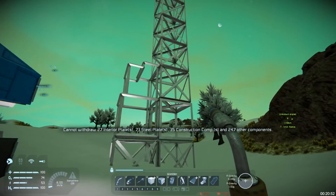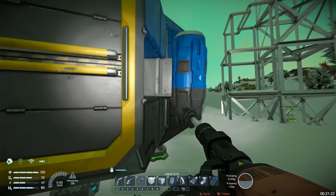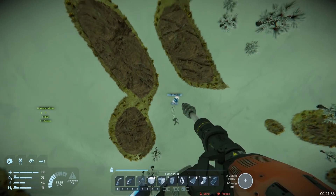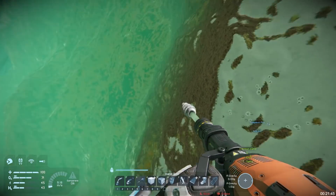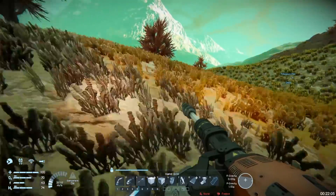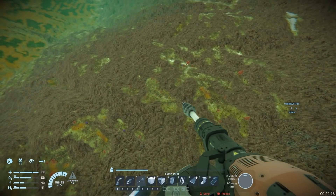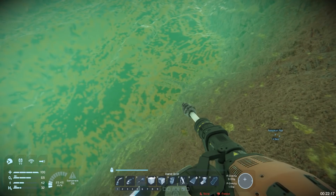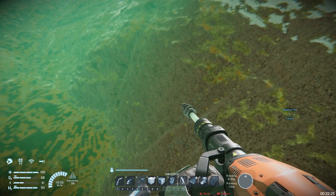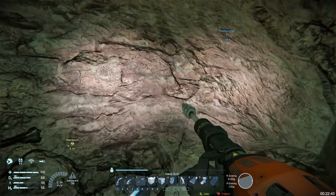Now I can get to welding. I think my first goal should be to find some cobalt while I've still got a little bit of light. Unfortunately I'm in the snow so spotting ore deposits is going to be difficult. Is that an ore discolouration — a reddish patch? I don't think it is. I don't actually know what the ore patches look like on the alien planet — I'm just realising that now.